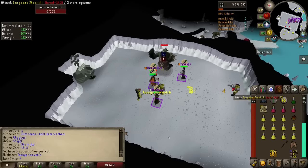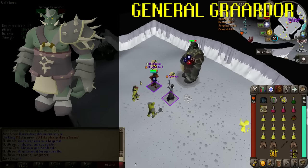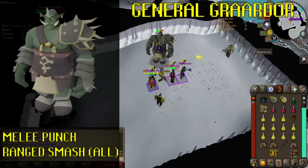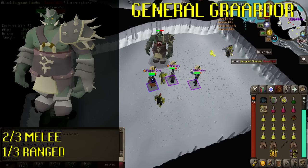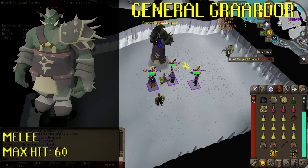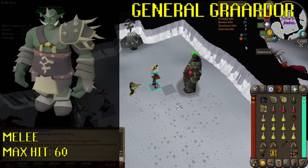The bosses: General Graardor and his minions. The final thing to understand before we get ready to actually do this are the bosses themselves. While most people refer to this enemy as Bandos, that's not actually correct — this is the leader of the Bandosian army, General Graardor, and he's supported by three minions. General Graardor is the big green guy, he's a level 624 ourg, possibly the last remaining ourg in RuneScape. He has two attacks: a melee punch that hits one player, and a ranged attack where he smashes the ground and sends projectiles at everyone in the room. On any given attack there's a two-thirds chance he'll use melee and a one-third chance he'll use range. The melee punch is extremely dangerous with high accuracy and a max hit of 60, so protect from melee must be kept on at all times.